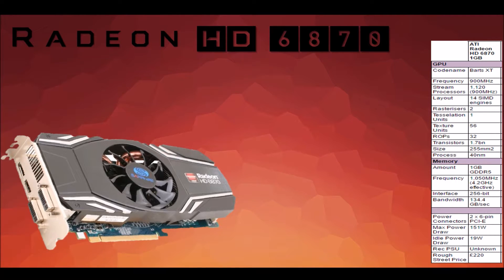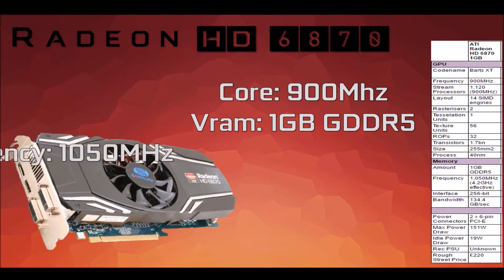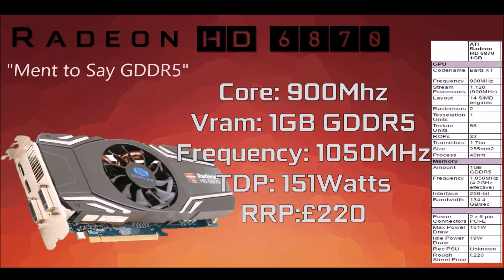Released in October 2010 and codenamed Barts XT, it was a mid-range card designed to compete with Nvidia's mid-range 500 series while consuming less power than its predecessor, the HD5870. The technical specifications include a core clock of 900 MHz, 1GB of GDDR5, and a memory frequency of 1050 MHz. The TDP is 151 watts, much less than the 500 series it was competing with and its predecessor, the 5870.